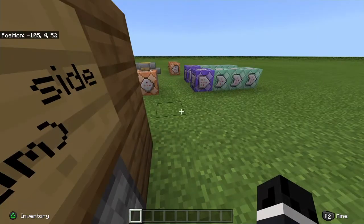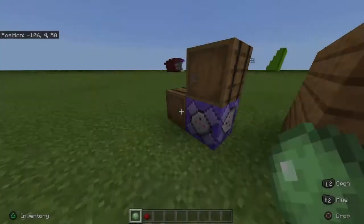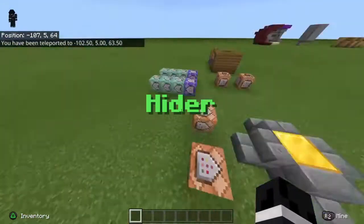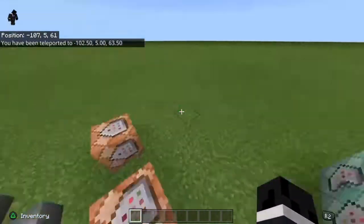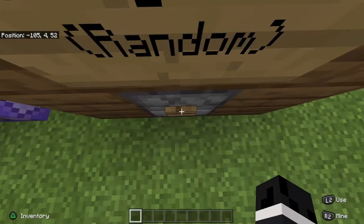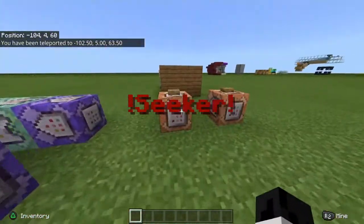There was nothing in there, but now if I press this I have become a hider. When the round is over and all the hiders are found, you'll no longer be the hider and you'll have another chance of becoming the seeker. This time I didn't get seeker, but now I have become the seeker — pretty cool.